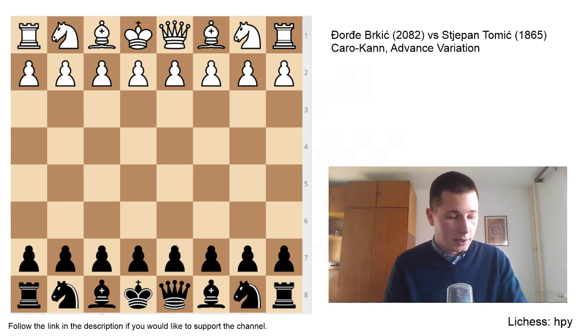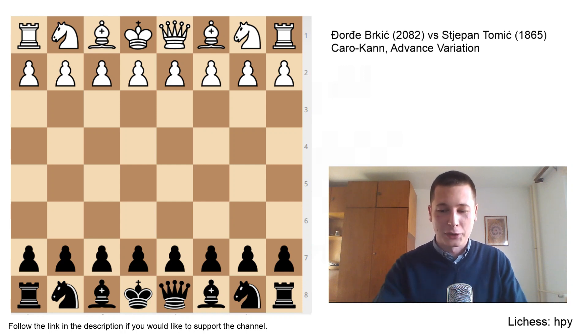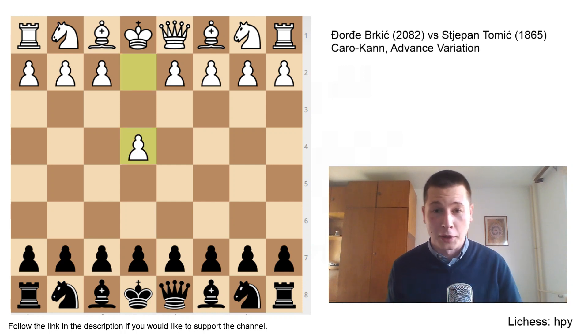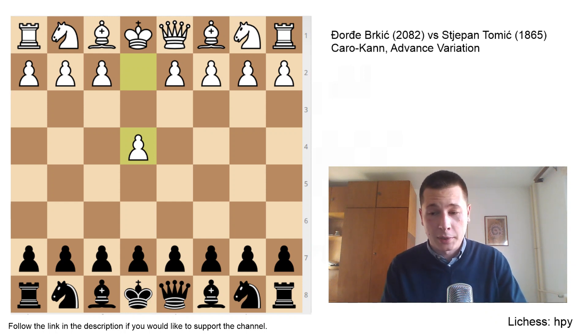I've been preparing the last couple of days for the English and I've devised a whole new system against it, changed up what I play usually. Spent a lot of time, and what do you know — when we sat at the board my opponent played pawn to e4. My preparation went down the drain, but I was happy to play the Caro-Kann which I'm very comfortable with.